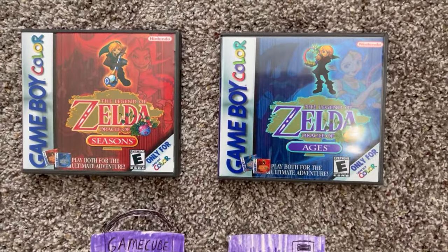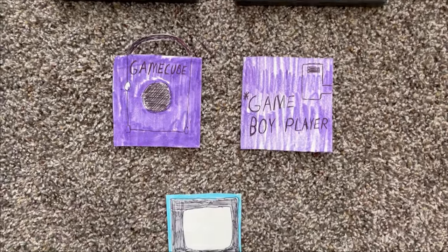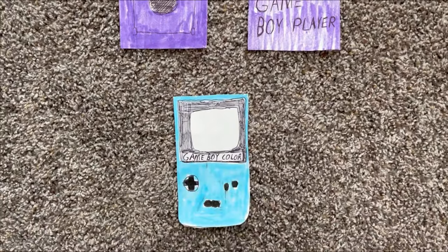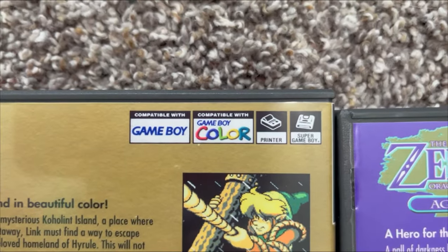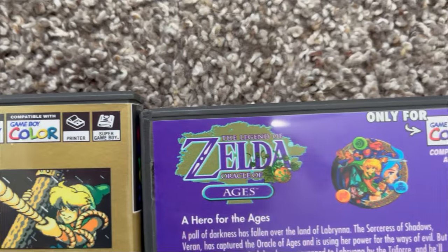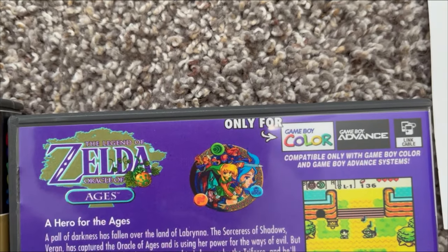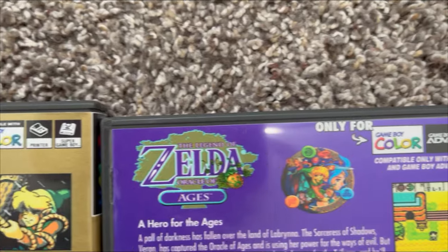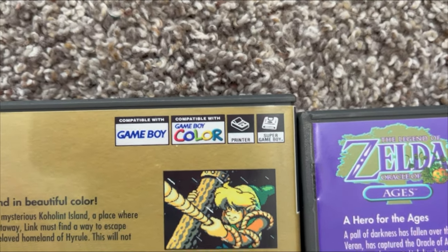Oracle of Seasons and Oracle of Ages, not surprisingly, can be played on all the same consoles. Quick note about the Super Game Boy: it can only play original Game Boy games, not Game Boy Color — except for a few. It can play Link's Awakening DX, as seen on the back of the box, but not the Oracle series from what I can tell, since I don't have a Super Game Boy.